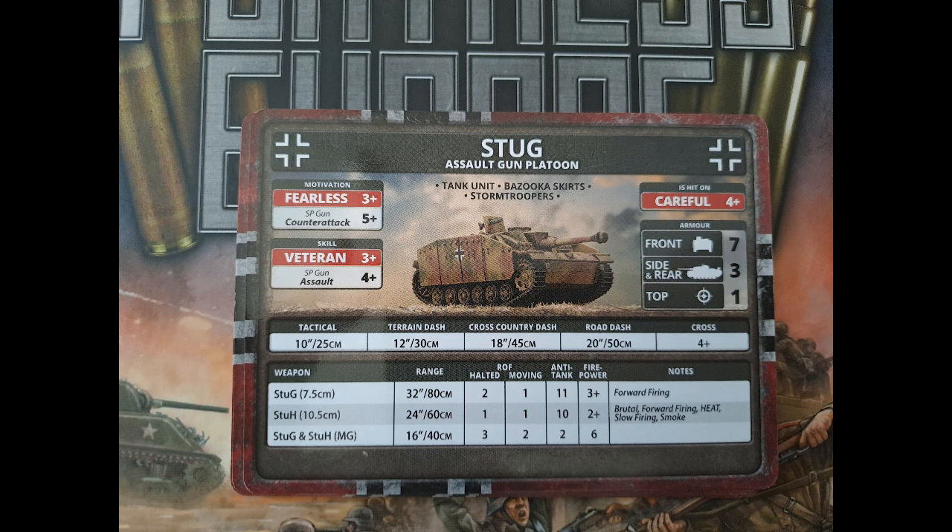The Stug is careful, fearless, veteran. Counter-attack is five-plus and assault is four-plus — these self-propelled guns do not want to be in assaults. The cross-check is four-plus versus the Panzer IV's better rating, but the upside is front armor seven, though side armor three means you must watch your flanks. The gun is AT11, or you can upgrade to a 10.5 centimeter which drops some AT but gains firepower with HEAT. At long range the front counts as eight, so Shermans need a two-plus to penetrate. The infantry in this list are the ones who will push other infantry off objectives, with artillery support.